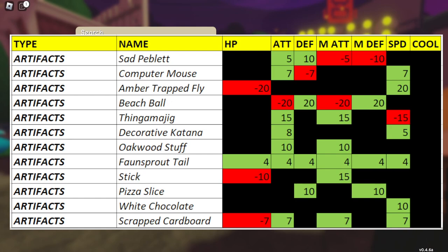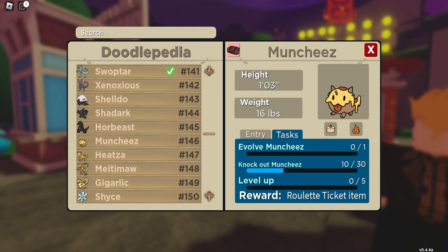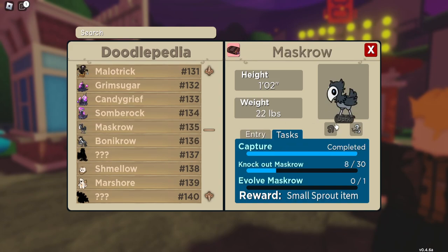The Stick has a 10% chance of being found on MassCrocus. MassCrocus is found in Von Sweetsville, so this should be pretty easy to find.